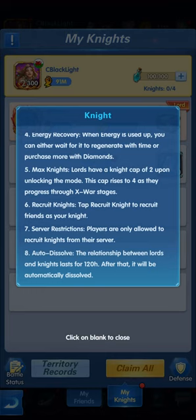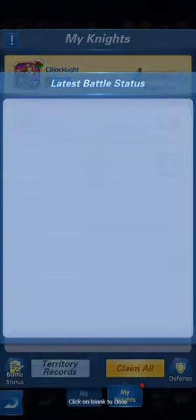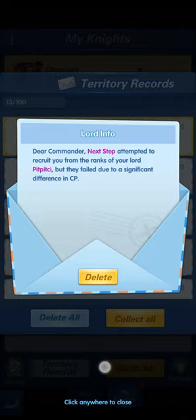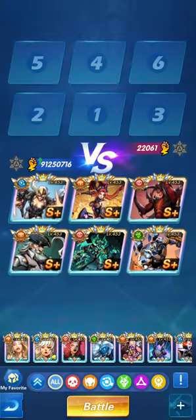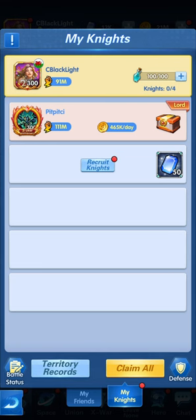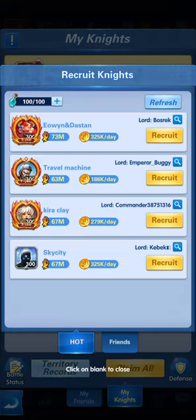The relationship between lords and knights lasts for 120 hours, after which it will be automatically dissolved. So we're looking at a new mode that has battling, territory records, collecting lords and knights, and a defense lineup that you'll be using while battling and recruiting knights.